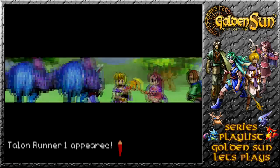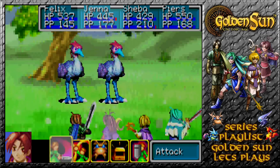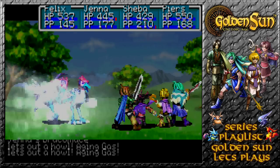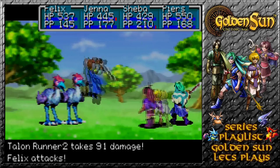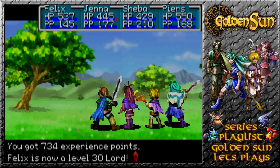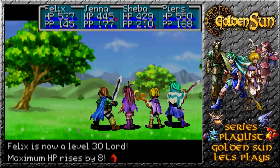Let's go this way first, then. Talon Runner comes out — easily regaining a little bit of HP there. Let's take them out one by one. Critical hit takes the other one out. Nicely done. Felix is now a level 30 Lord.